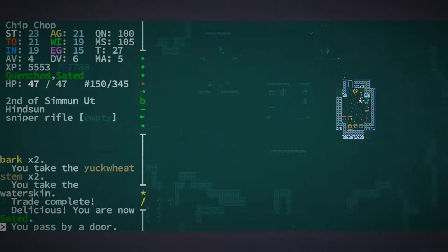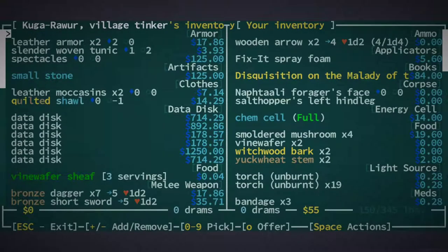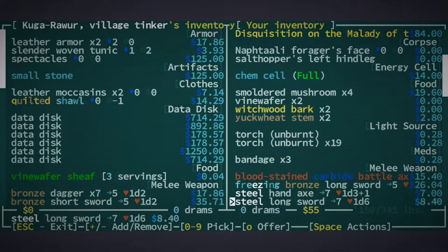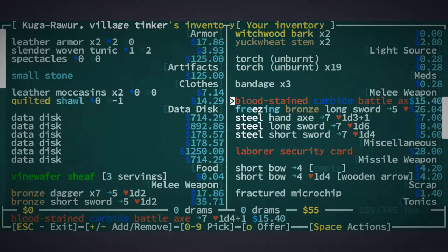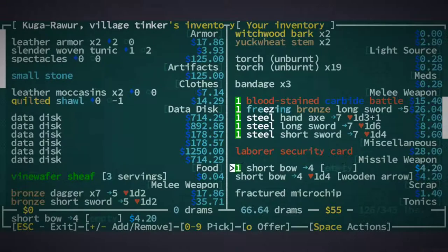I think we're gonna have some issues here. Something's gonna grow on us probably by the end of the episode. Hopefully it makes us very powerful — sometimes it's like armor, but sometimes it makes an arm not usable or something. This is the tinkerer — they do have some data discs, I might want one of those. Those can be really really nice. How much value can I get from all this? A decent amount.